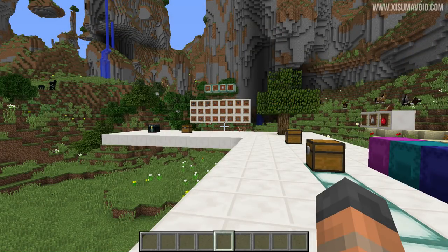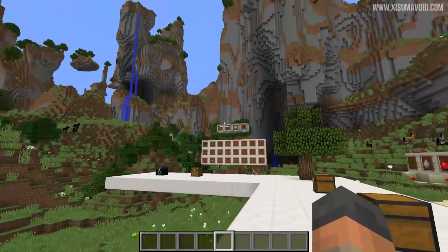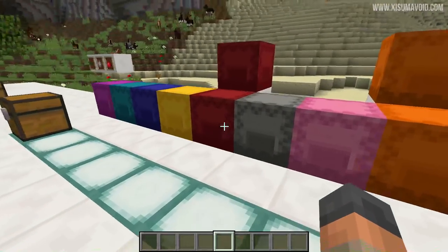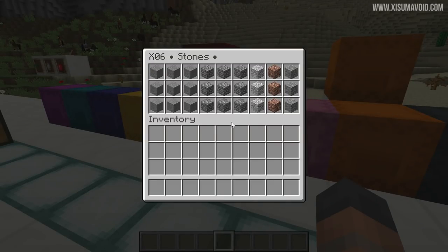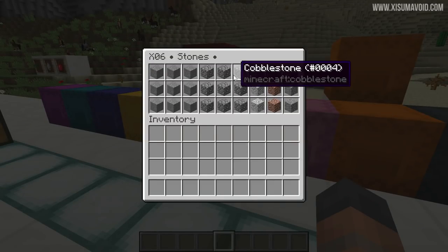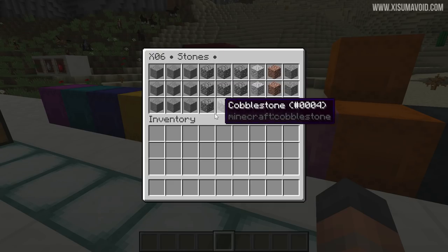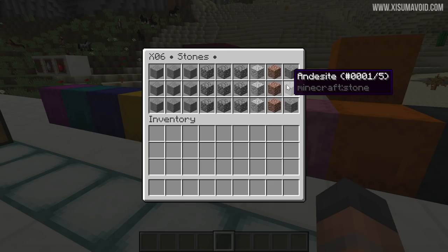This next chest might not seem essential, but we've got different types of stone on hand. Cobblestone can be smelted, and stone is useful for crafting other things. However, if you're not much of a builder or don't like building with these blocks, it's probably not a good idea to have an entire shulker box dedicated to them.